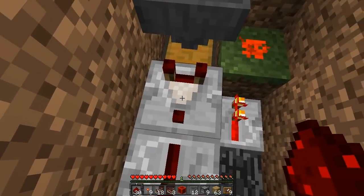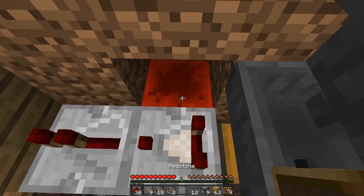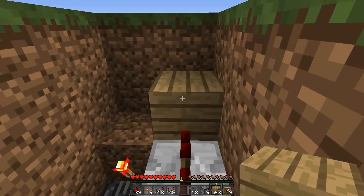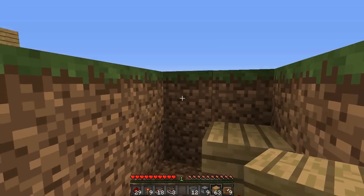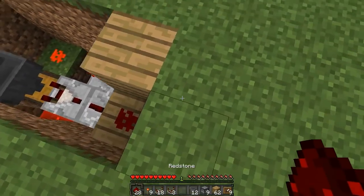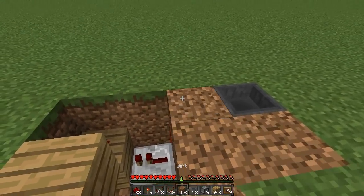To the left of this comparator, dig out that block and the one under it. Place a redstone block down and then one piece of redstone dust on top. Then place a block diagonally left to this block here, and then a piece of redstone dust on top of that. Now we are simply going to cover this back up, but we will have to come back in there later.